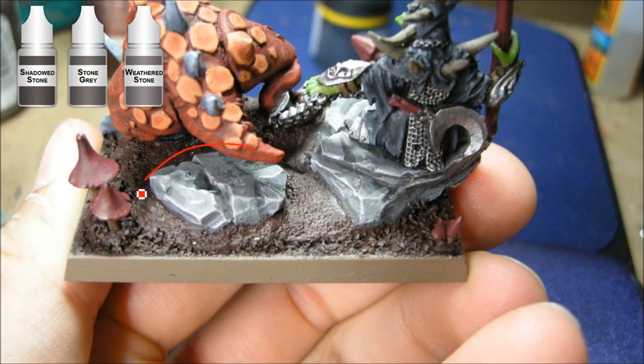Now I'm working on the base. Starting with the Shadowed Stone on everything except the deepest parts — I gave this a bit of a black wash while going over it — then just kind of building these up. The Weathered Stone is just the edge highlights, and that goes pretty quick. You don't have to be too accurate because it's just a stone.